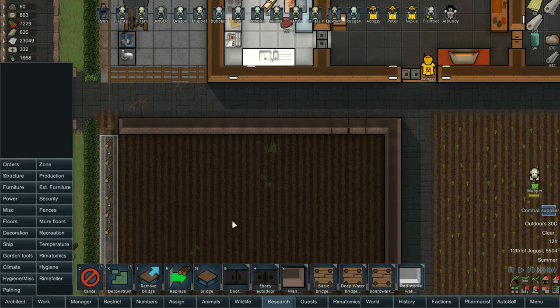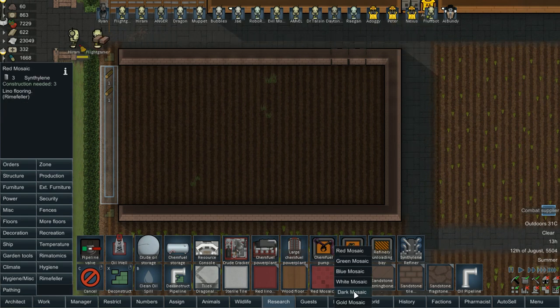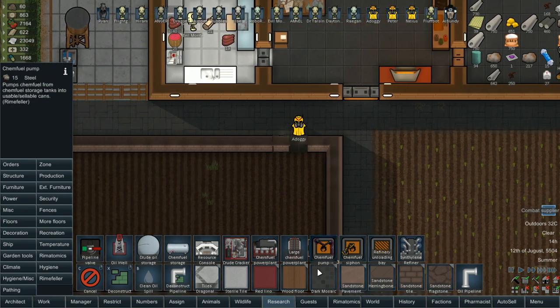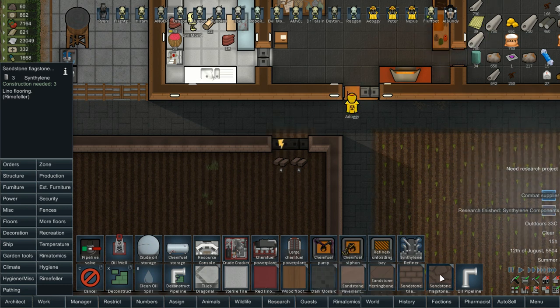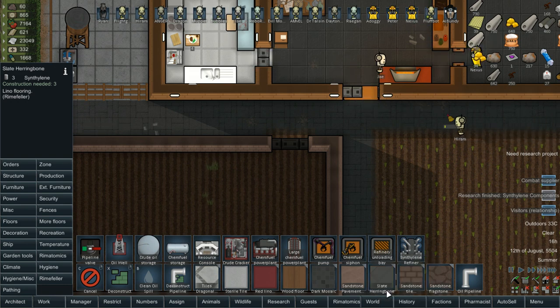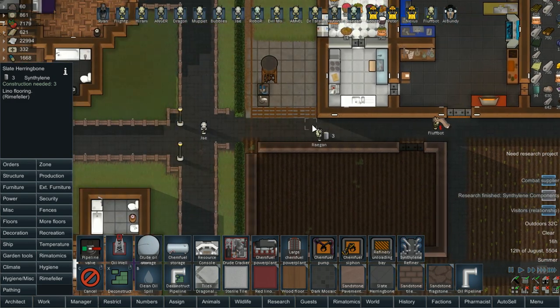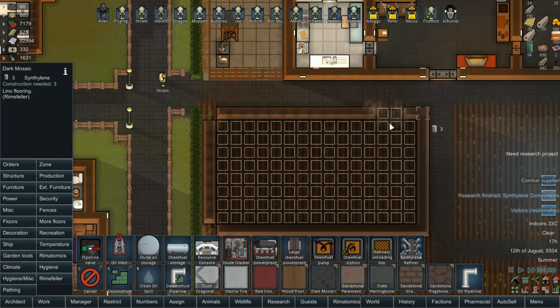This floor is going to need to be redone. Let's look at another floor option — I do really like the dark mosaic; it's quite nice. Although it might not contrast well with all the dark floors out here. A white mosaic might be a nice look. We also have linoleum and other blocks, and the herringbone's not bad either. We've got so much dark floor here already — but if I do go dark, it would be dark mosaic. Let's do dark mosaic.